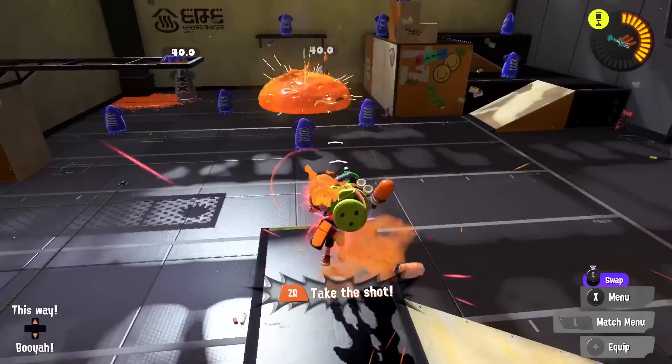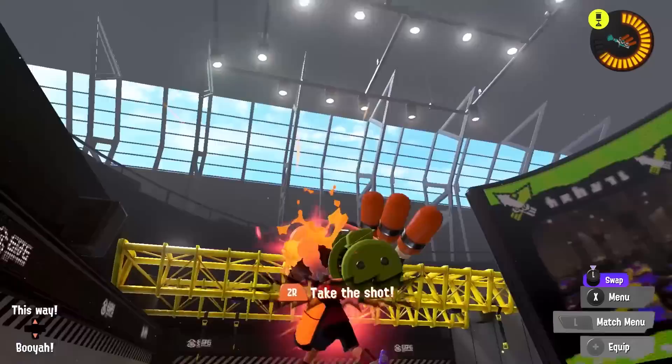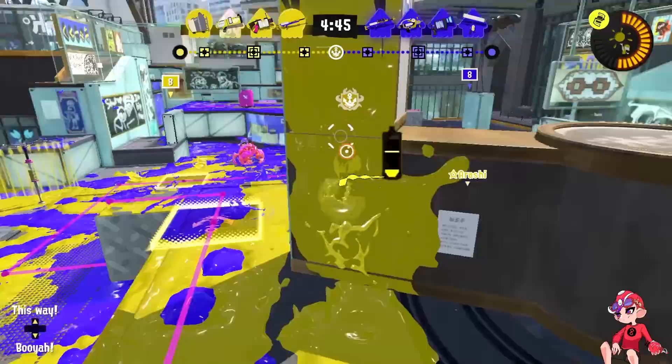Finally is the Trizooka. This long-range special gives you three powerful shots that can match charger range. However, it's slow to paint its feet, which can waste one of its three shots, and it's fairly vulnerable up close. The projectiles are also a bit weird and take a bit to get used to, but the power and range with this special is unmatched.